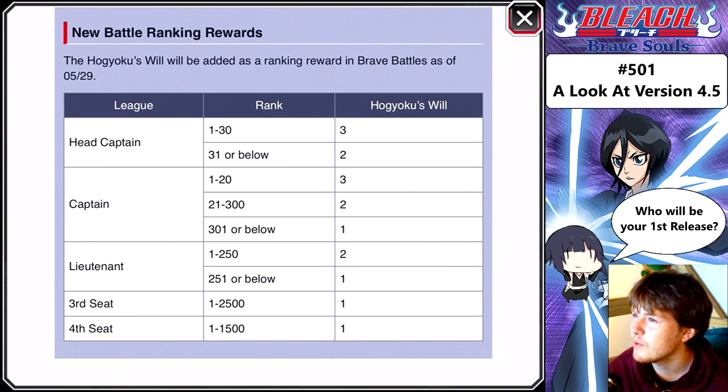New battle ranking rewards: the Hokoku's Will will be added as a ranking reward in Brave Battles as of the 29th of May. Head Captain: ranks 1-30 get 2, 31 or below get... Captain: 1-20 get 2, 21-300 get 2, 301 or below get 1. Lieutenant: 1-5 get 2, 251 or below get 1. Third Seat: 1-2,500 get 1. Fourth Seat: 1-1,500 get 1.